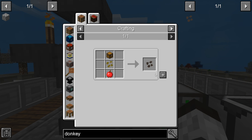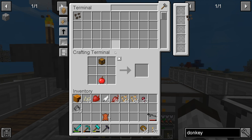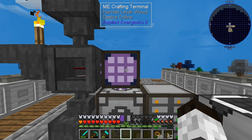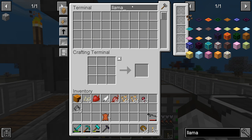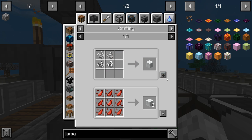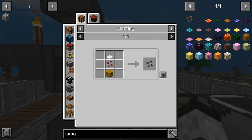A llama seed is next. We can't make some things yet, but we can make that. We need to make wool — let's grab a stack of wool and make that.